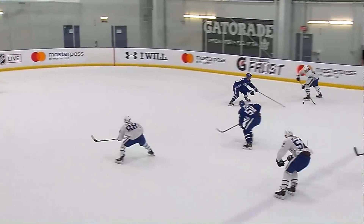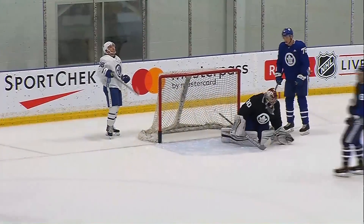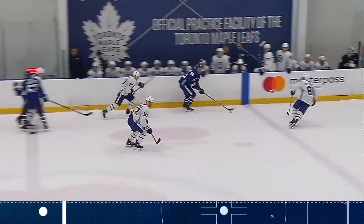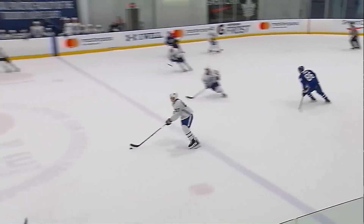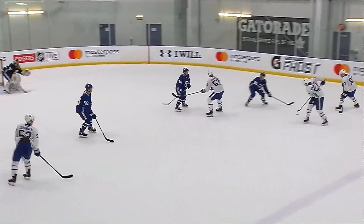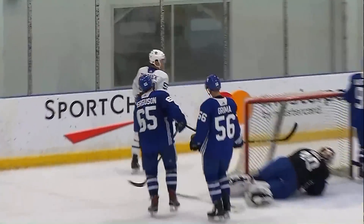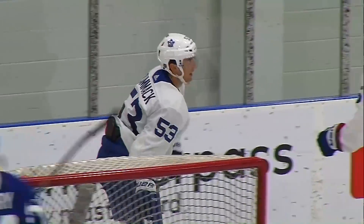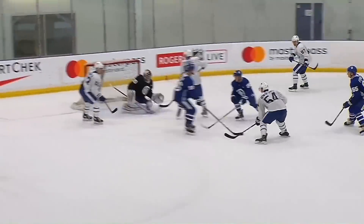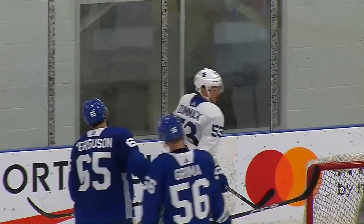Here comes Team White with a potential 2-on-1, into the slot, deflected in front of goaltender Joseph Wall — he read it perfectly. Chris Van Osha's cross-ice pass is intercepted by Noah Carroll. 90 seconds to play in the scrimmage, tied up at 1-1. Levin into the slot, there's a shot — second opportunity — shoots and scores! Team White has taken the lead, and with 1:24 to play in regulation, Team White is on the verge of victory as they lead 2-1.